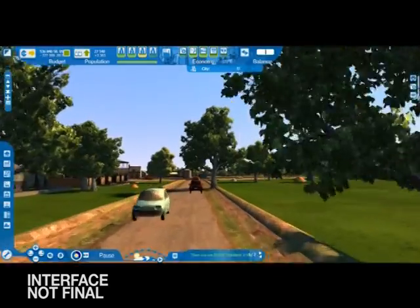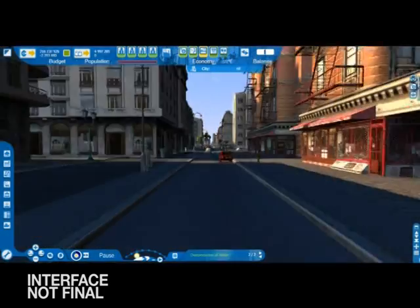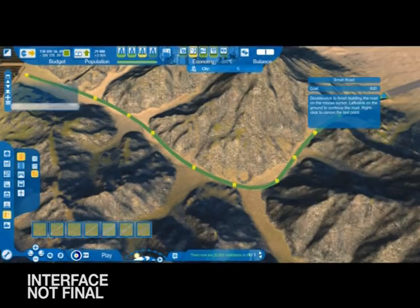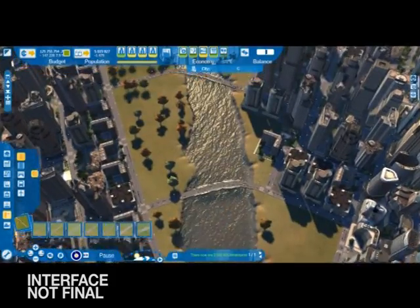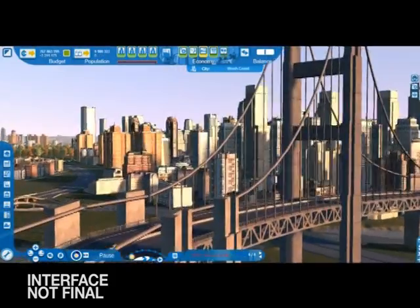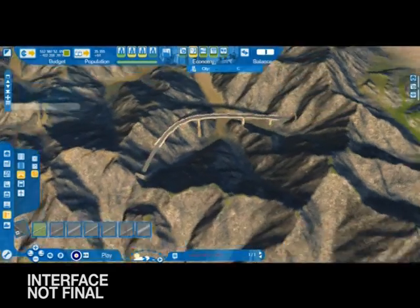To help you achieve this, Cities XL will provide you with all the tools you need, such as the construction of streets, avenues and boulevards. You will be able to build bridges in a variety of lengths and widths to link up residential and commercial areas on opposite sides of a river, not to mention tunnels.